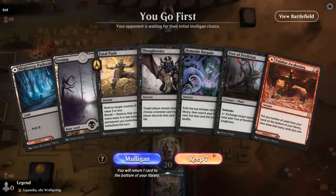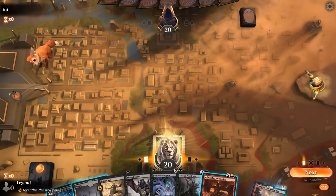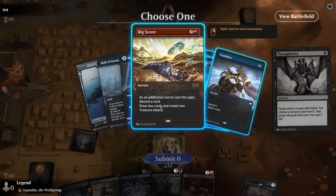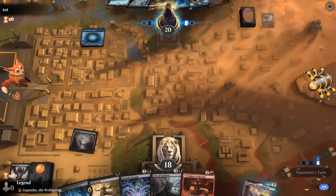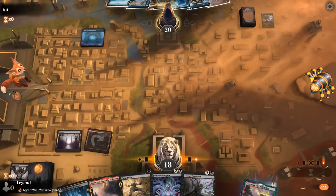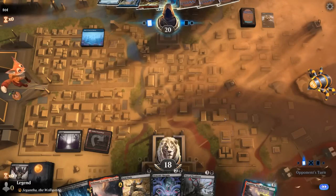Game one: we're on the play. We've got our Tree, just need to bargain for Phobia, and then we can Thoughtseize on one, Valakut Awakening on two, maybe Fatal Push as well. Our opponent is on a blue deck with Thing in the Ice, and the disruption is probably going to be the most annoying to play around. We've got Fatal Push for Thing in the Ice and then our lands will be untapped going forward, so we're in a decent spot.